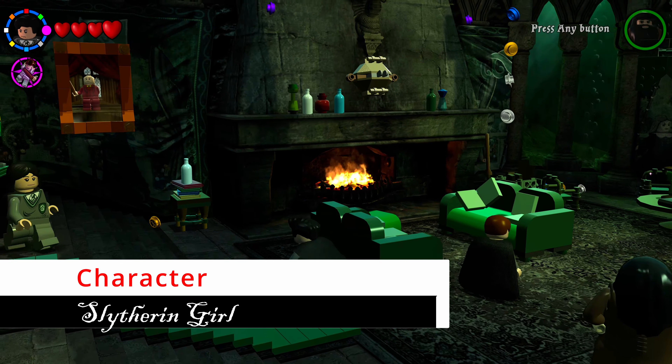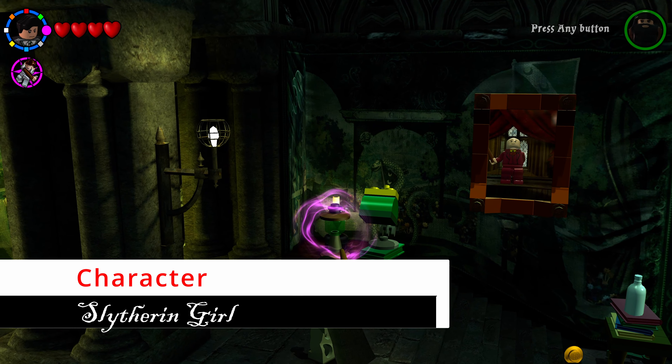Back at the Slytherin common room entrance there are five green lamps — use Wingardium Leviosa on all five: one beside the painting, one on the back left table, one on top of the bookcase, and two on the back wall. Once all are activated, your next character spawns at the entrance. Then enter the Slytherin dorm bedroom and immediately shoot the bookcase on your left to free the next student in peril.